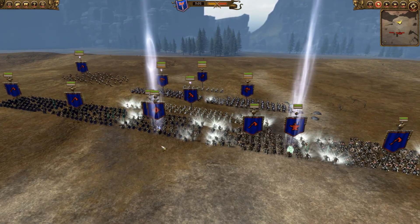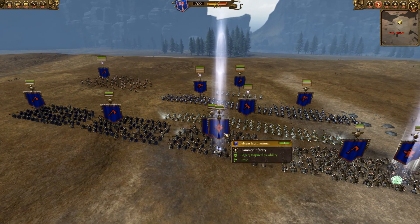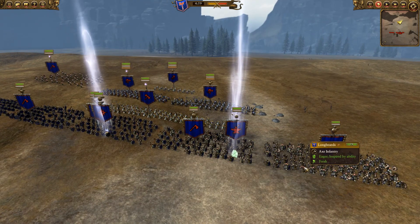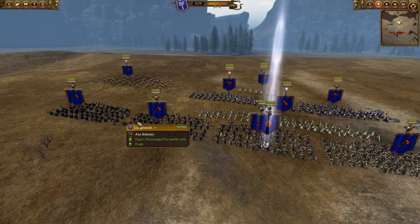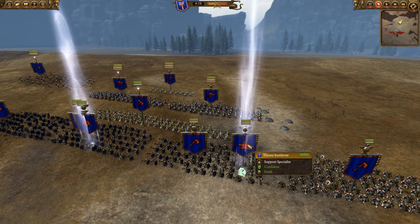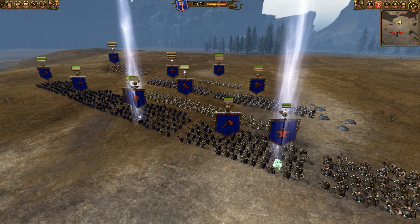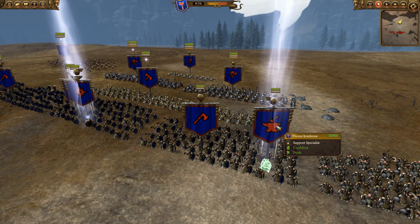A different build than I'd normally bring, because it's Clan Angrind for a start. I've got Balagar leading the charge, and I've got a front line of Longbeards — a bit sturdier front line this time. Usually I just go with Dwarf Warriors, but I went with Longbeards. Also I've got Thronny Ironbrow as my Ethereal Runesmith — just the one runesmith this time. He's Ethereal, so he's going to be really tough to take down.